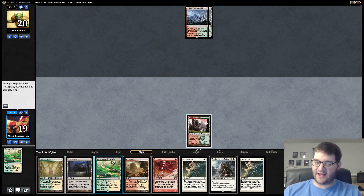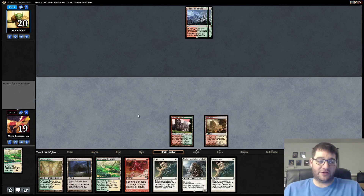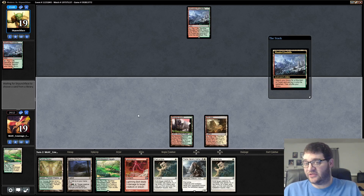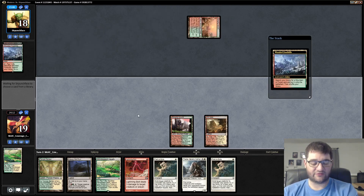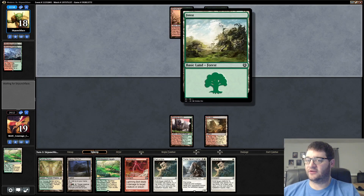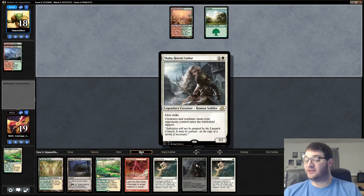Path to Exile — not exactly what we were looking for. I don't know what double Wooded Foothills pass from our opponent means. Is it some sort of Ponza deck? I would think they'd have a play early. Is it a Scapeshift or Primeval Titan sort of deck? That's certainly a possibility. They're willing to crack both the lands now, and they actually got a Basic Forest. This turn should give away more information — Thalia, theoretically, will be good.